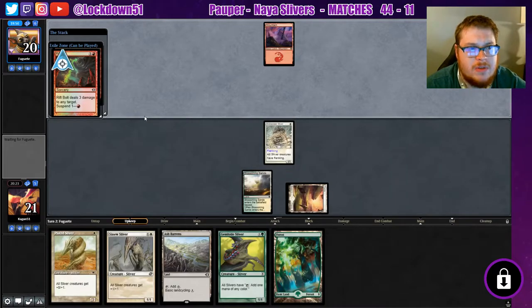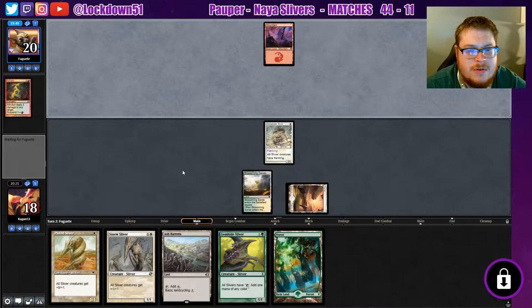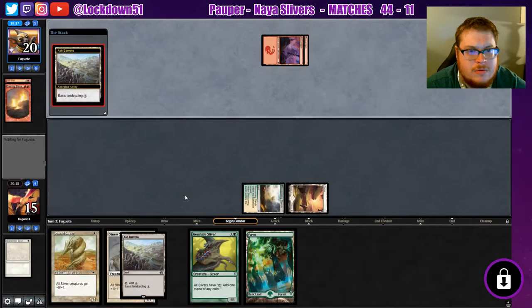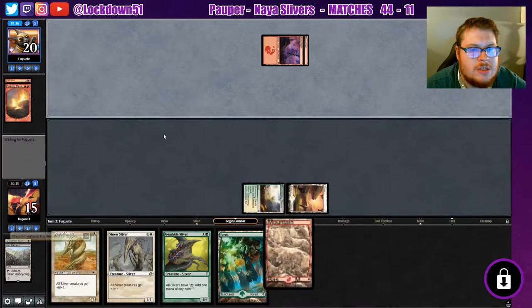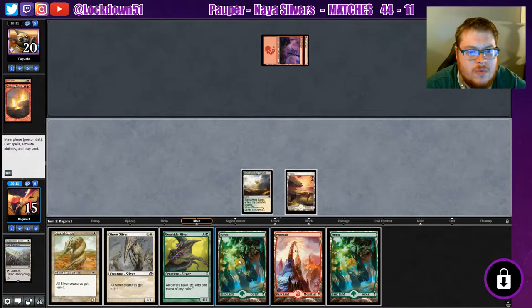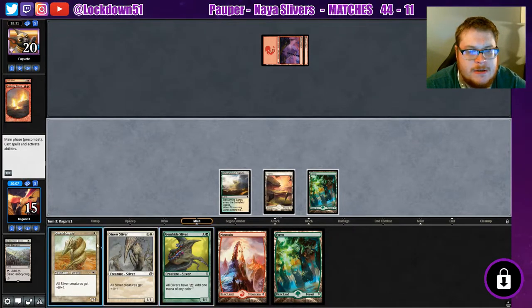Let's see where they aim this Rift Bolt — see if they've got some confidence to go at our face. They do. Searing is good. I'll grab our mountain just in case. We get another forest so thinning our deck didn't do a whole lot. I don't want to be absent from the board, so I guess we can just throw down a Gemhide and a Plated.